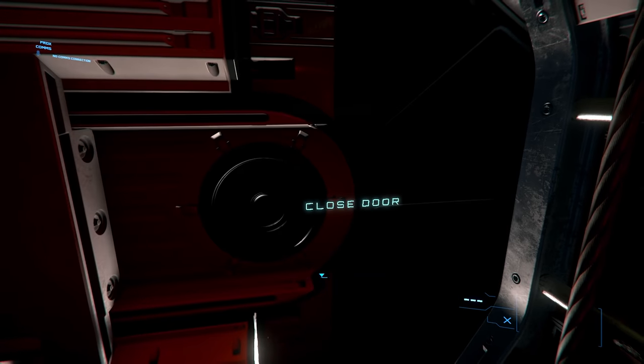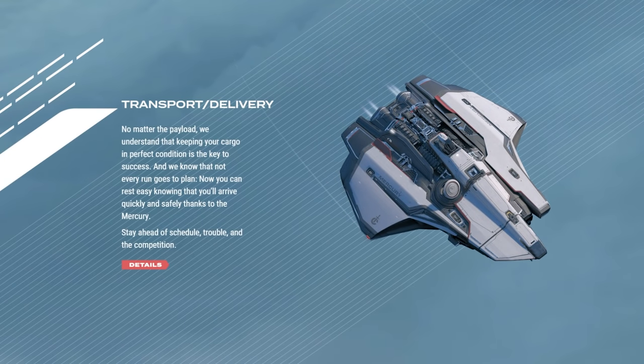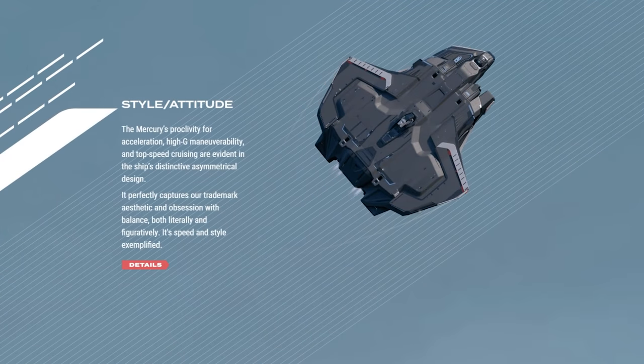From the Mercury Star Runner launch page: on transport and delivery — keeping your cargo in perfect condition is key, and now you can arrive quickly and safely, staying ahead of schedule, trouble, and the competition. On combat and defense — from navigating asteroid fields to fighting off attackers, the ship's defensive and offensive abilities shine, with prodigious protection and weapons packages whether you're with a crew or solo. On style and attitude — the Mercury's proclivity for acceleration, hygiene, maneuverability, and top speed are evident in its distinctive asymmetrical design, its speed and style exemplified.